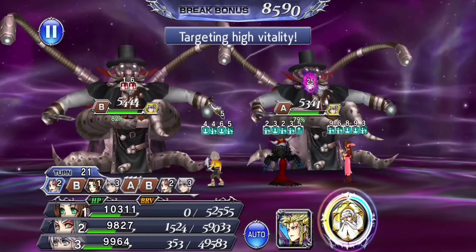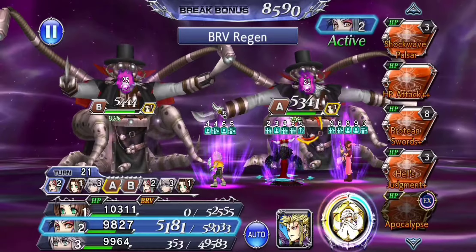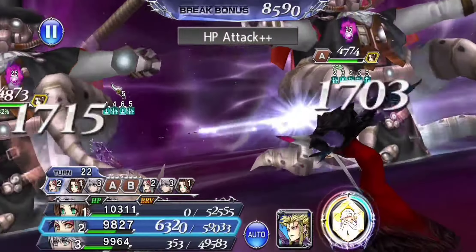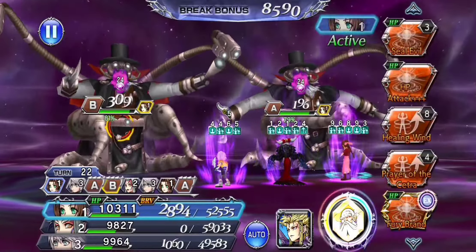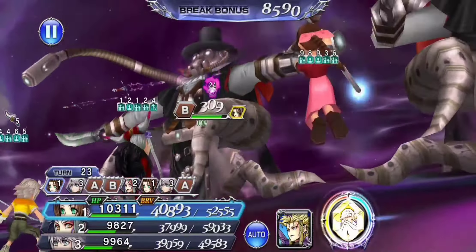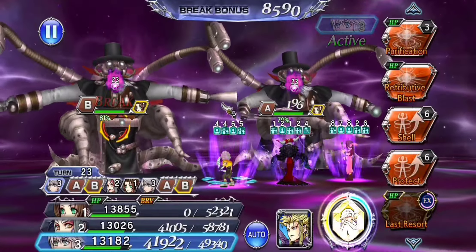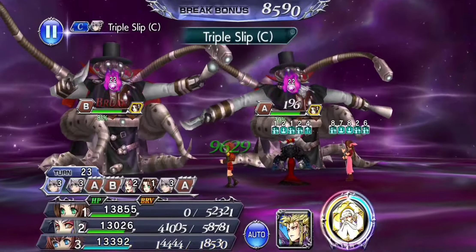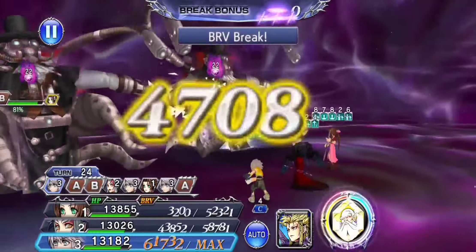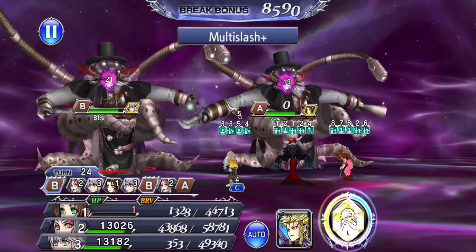You'll also notice that I'm using quite a few HP pluses with Ultimecia. I want to save her skills as much as possible. I could use a Hell's Judgment here to break these guys, but I want to save those for really high damage situations. By the end of the fight I want to be able to just drop Hell's Judgment after Hell's Judgment. So this early in the fight, when she's capping on most things anyway, I just dropped a Maelstrom and then used Hope to break them. Maybe that's going a little too conservative, but I don't want to get to turn 70-75 and find myself running out of skills.